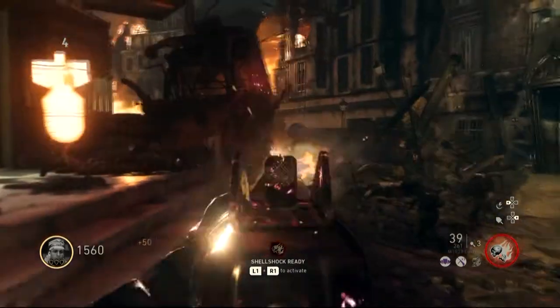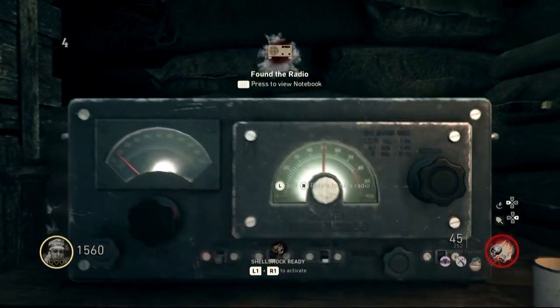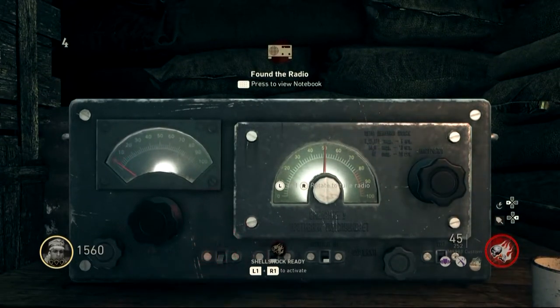Once you load into Shadowed Throne, from spawn make your way to the radio and make sure the left dial and right dial are both set to 39.